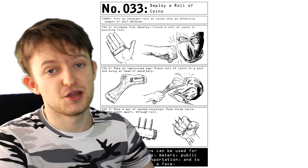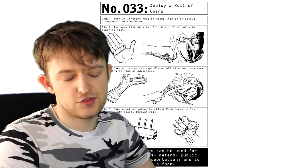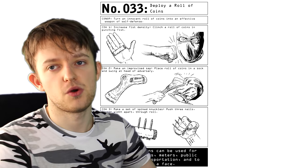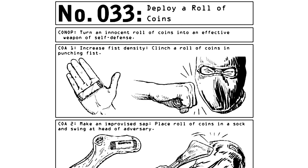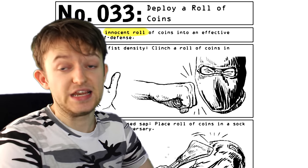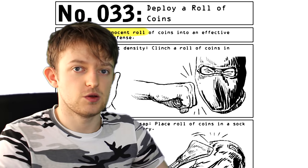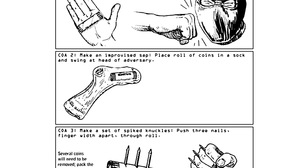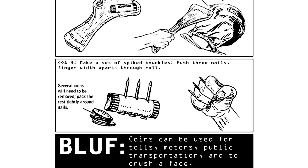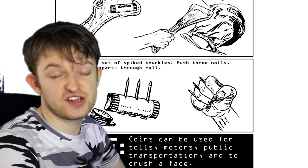Number 3: Deploy a roll of coins. Can you guess what he meant by deploy a roll of coins? He meant hit someone with a roll of coins. I really don't know why he didn't just put all of these tips together under one tip and call it 'hit someone with thing.' You turn an innocent roll of coins into an effective weapon of self-defence — an innocent roll of coins, as opposed to a malicious roll of coins. Imagine the damage you could do with an ill-intentioned roll of coins. Anyway, you put it in a sock. The nails make a return for an especially shit Wolverine cosplay.